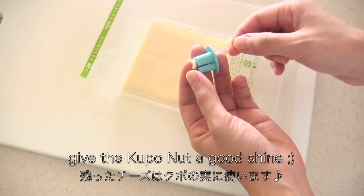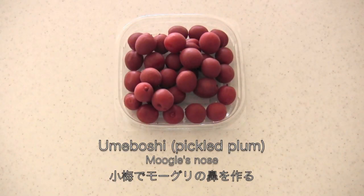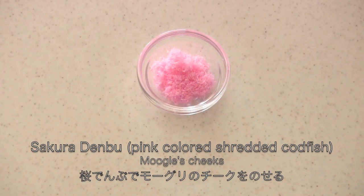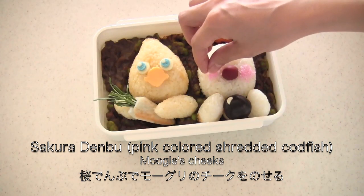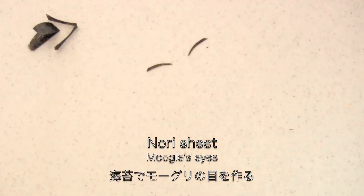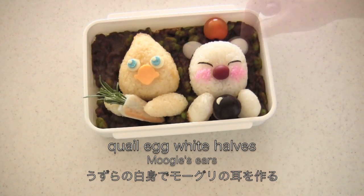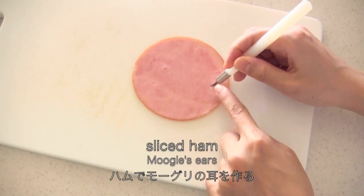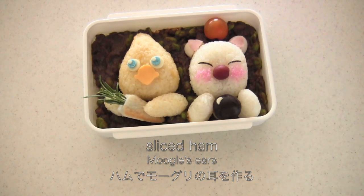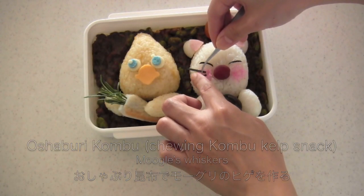I'm going to use the leftover pieces. Small umeboshi is perfect for Moogle's nose. Then apply cheeks. Make Moogle's eyes using a nori sheet. Quail egg white halves for his ears. Cut out sliced ham for his ears. Then cut oshaburi kombu for his whiskers.